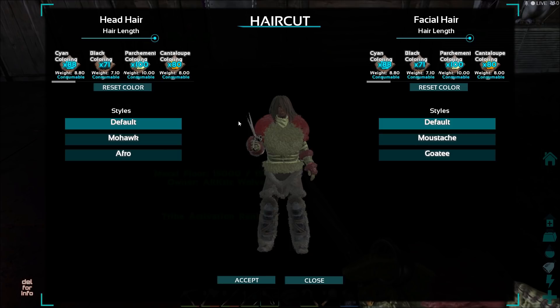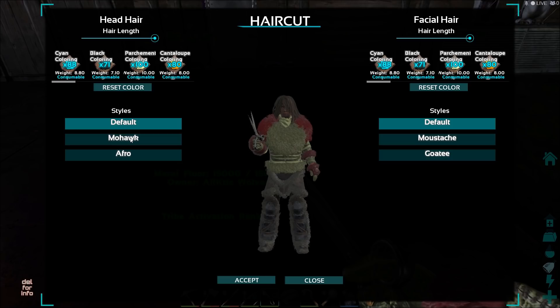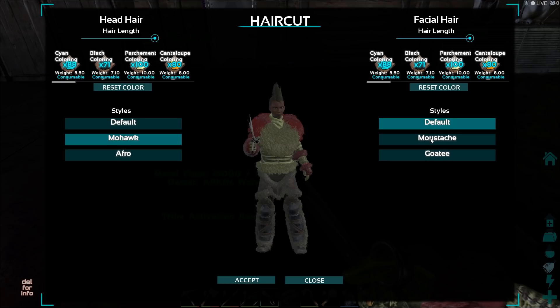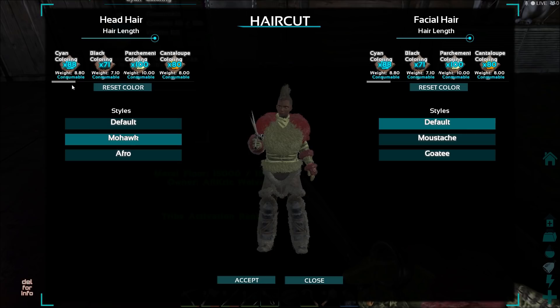As you can see here I got two different styles here. I got the default one I chose when I created the character and I got the mohawk and the afro. I wrote something about you can get more styles from getting the explorer notes, but I'm not so sure about it, but I think that's the way.